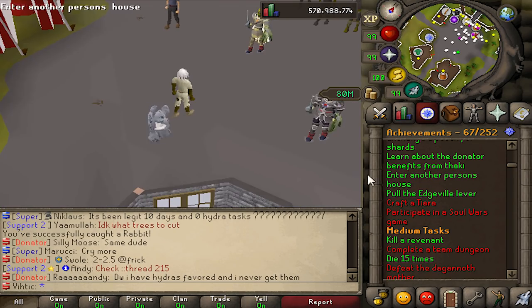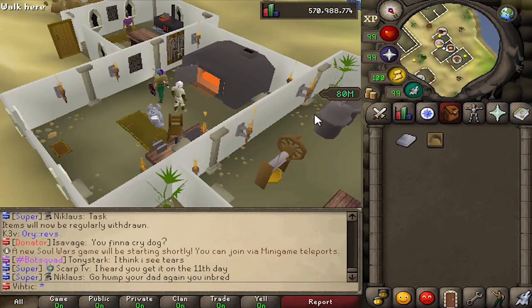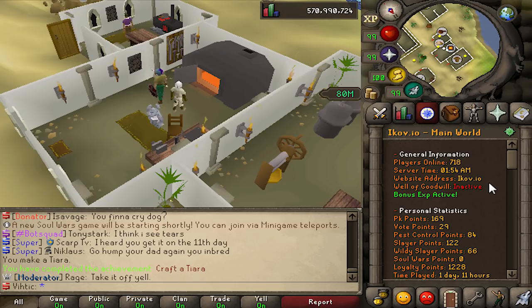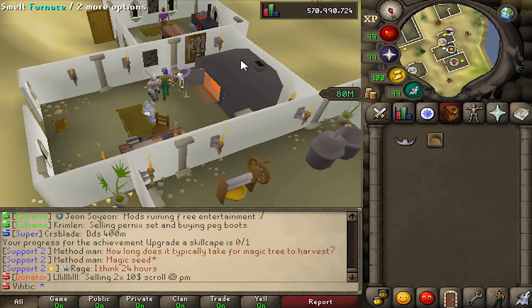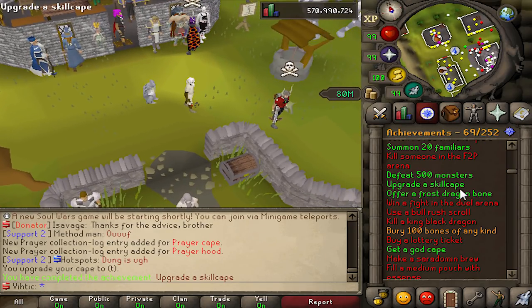We gotta craft a tiara. There we go. There are actual quests as well which we're gonna have to get to at some point — we'll probably do them all at once. Upgrade a skill cape — super easy, we literally just gotta buy one and use it on him. 69 achievements, baby.